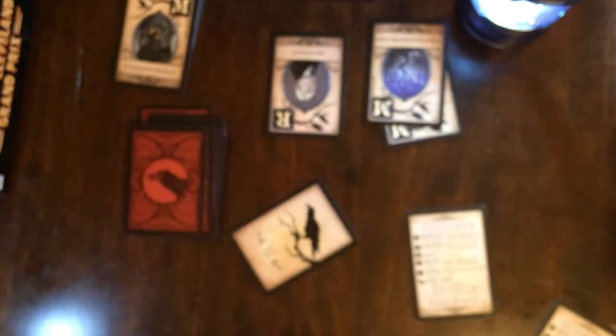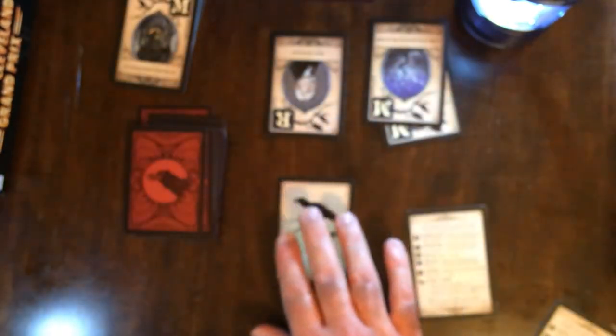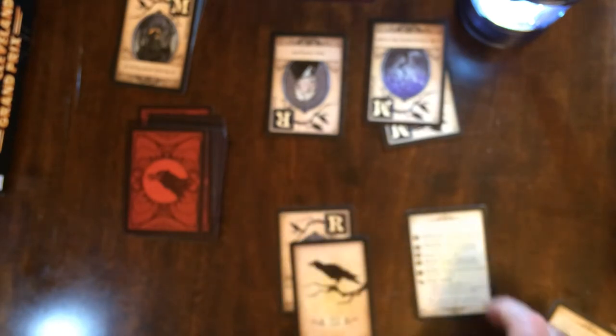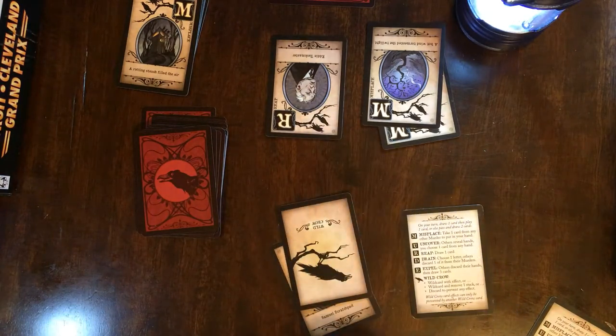The other card in the game is the Wild Crow. The Wild Crow can defend against any effect — it can be discarded to stop any effect. And it can be played to your pile as any letter you choose. Say I need another R and just want to put some protection on my R — play the crow, and it gets the R effect, so you get to draw a card. Now say you play this as an M to try to take another card away: the only way to defend against a Wild Crow card is to play a Wild Crow card against it. You can't just discard from your hand — you have to beat a wild crow with a wild crow.